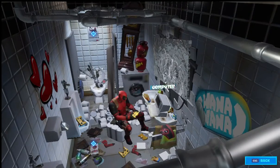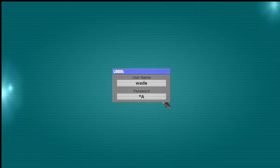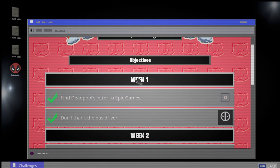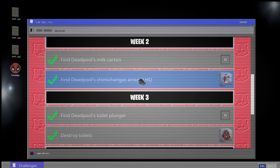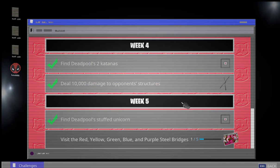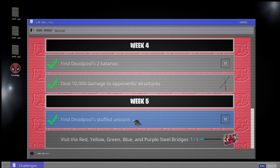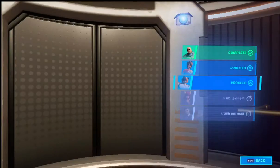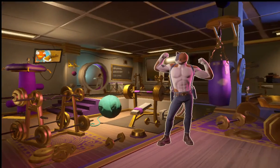Go all the way down to Deadpool's vent and click on the computer like this. As you can see, we've already completed Week 1, Week 2, Week 3, and Week 4 challenges — click on my channel to see how to do those. For Week 5, it says find Deadpool's stuffed unicorn, so exit out of that and go over to Agents and click on the cat.